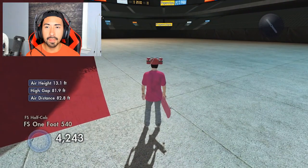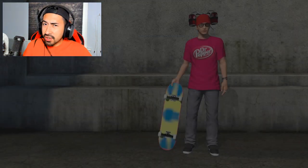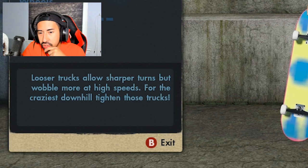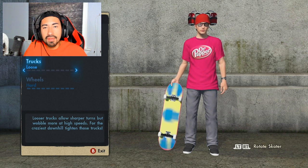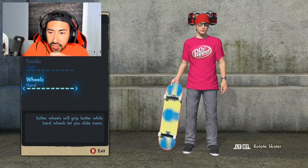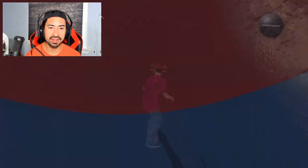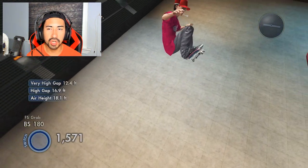I'm actually going to try doing something — I'm going to tweak something now. I'm going to go to Start, edit skater, and actually edit my trucks and wheels to probably help me better at faster speeds. In the description it says looser trucks allow sharper turns but wobble more at high speeds, and for the craziest downhill, tighten those trucks up. So obviously I have them super loose because I'm a truck liner, but now that we're doing the speed glitch, we want to make these all the way tight. For wheels, softer wheels will grip better while harder wheels let you slide more, so we definitely want softer wheels to grip better to those turns. Right off the bat I feel a little bit more in control now that we adjusted our wheels and trucks.